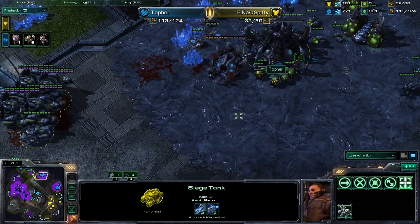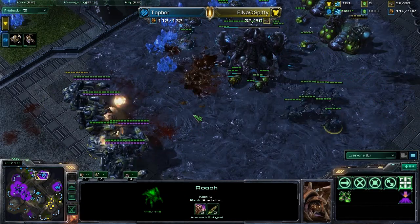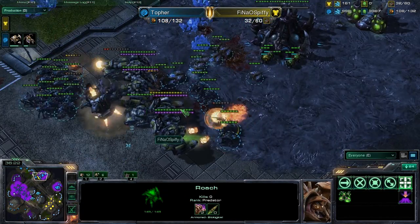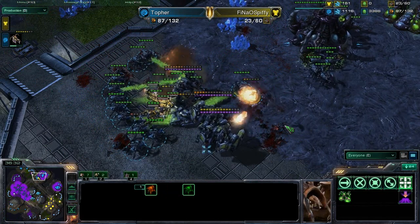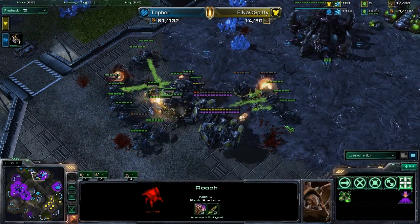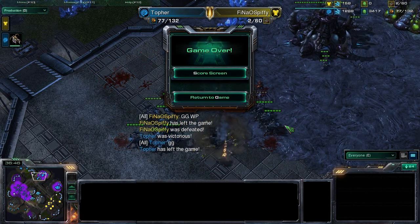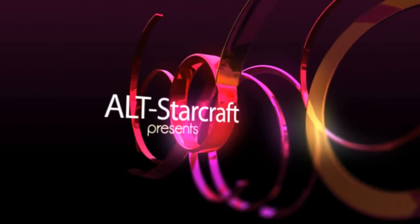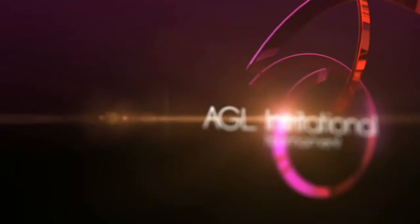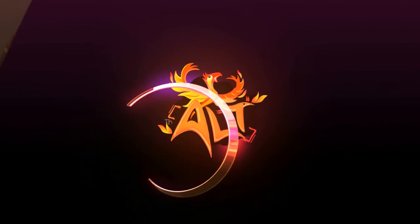A scan going down is going to relieve that Roach of his life. Man, this is such a long game. These Roaches over here are going to make their way into the fight. Here comes the Roach flank — going to be last stand for Spiffy. If he can hold on here he does have a good solid chance, but this is basically it. His last ditch effort. And there it is — GG well played from Spiffy. Topher will be moving forward. Thank you guys for coming out and watching. Always alt Starcraft. We'll catch you guys in the next game.